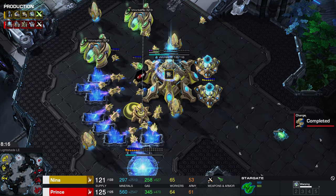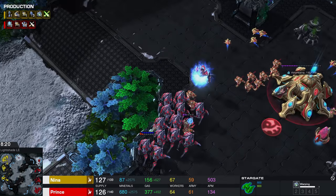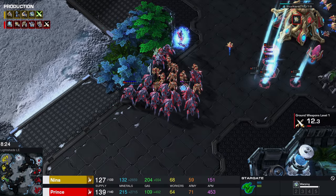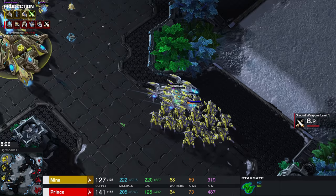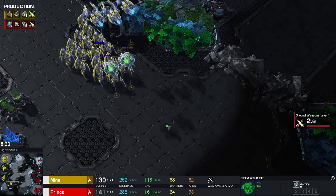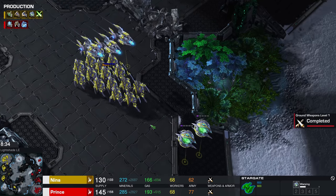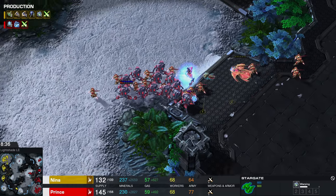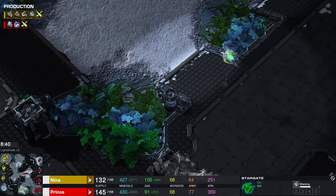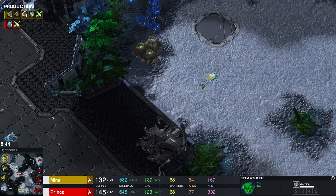By the way, in case you're unfamiliar, she used to go under the name of Puck a couple of years ago — like the Dota Hero Puck. She renamed to Nina a little while ago. I know that she's very fond of silly strategies; she used to go for a lot of Colossus drops with War Prisms before the War Prism was actually a really good unit. She used to play a crazy amount of games with really cool strategies, so maybe we're going to be seeing something weird here coming out of her as well.